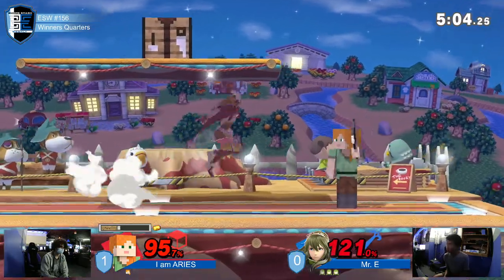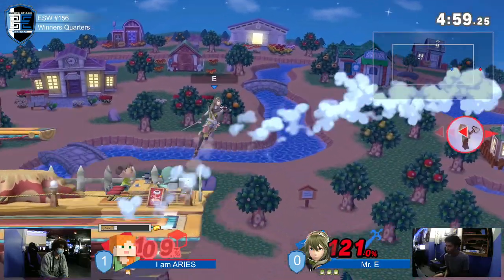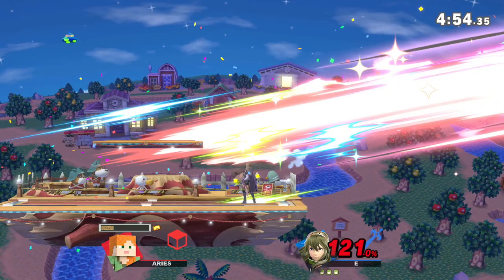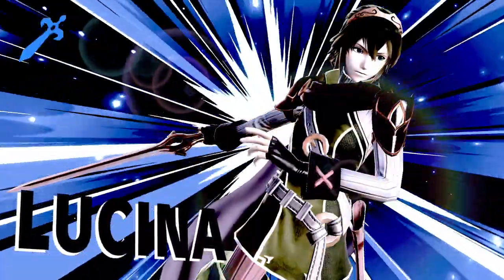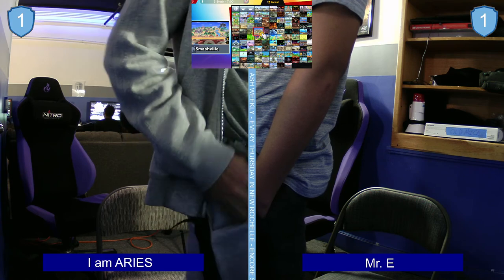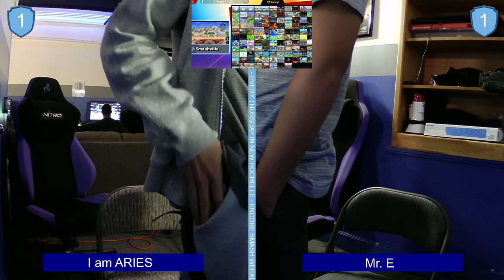If he gets hit by one more of those, that's an easy break right there. Depends how much time passes — that is true. Went for the elytra attack, just misses. And that nair — poking with that nair — that's gonna take it. That's a three-stock for Mr. E. Completely different from what we saw in game one. I don't think Lucina was on the screen — that felt like Marth. Maybe we saw a couple of adaptations from Mr. E. Pushing this to a game three situation.